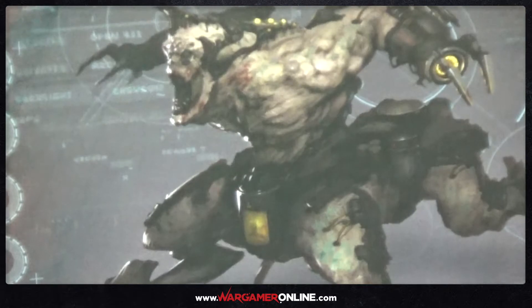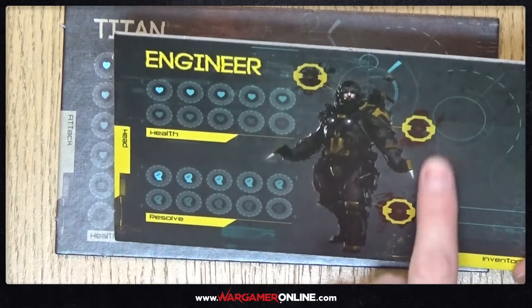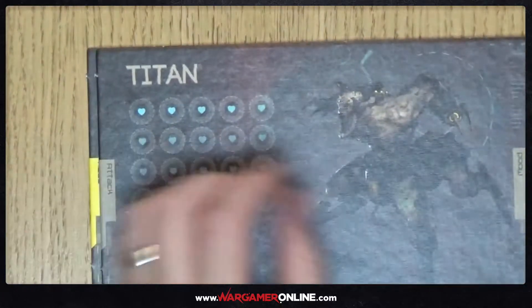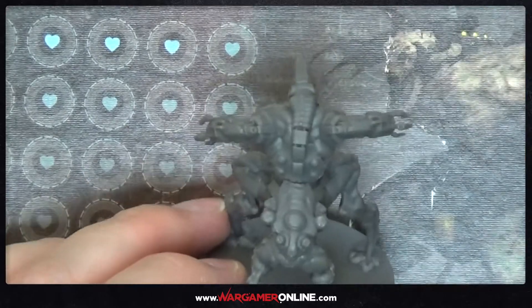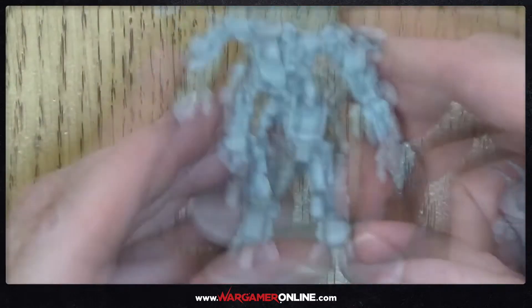There's also a card for the titan, which appears to be some form of boss. It has health and resolve points on the card, with inventory slots for equipment. The standard characters have 10 health, while the titan has 30 — it can take a lot to kill. The model itself is huge, about double the size of the hero models, and unlike Zombicide's abomination it actually has a dedicated card with full stats.